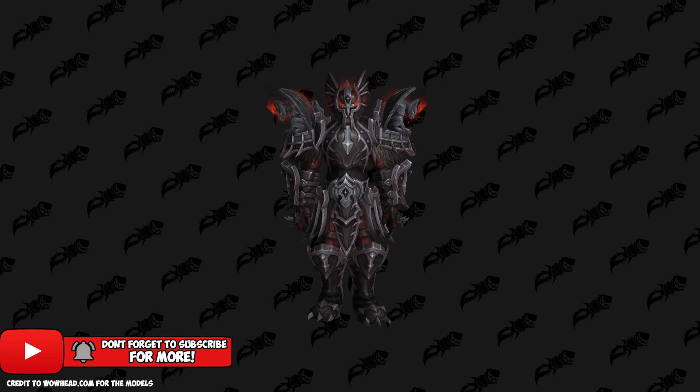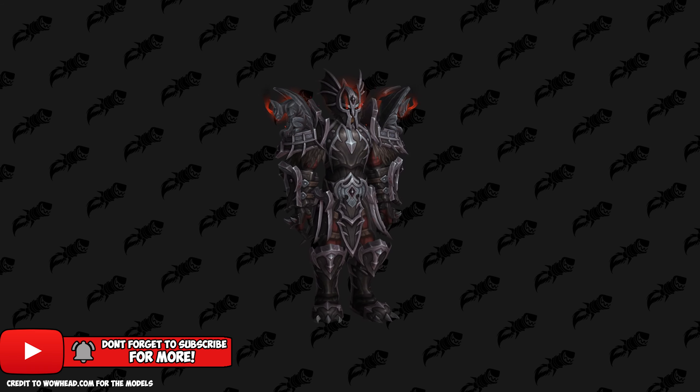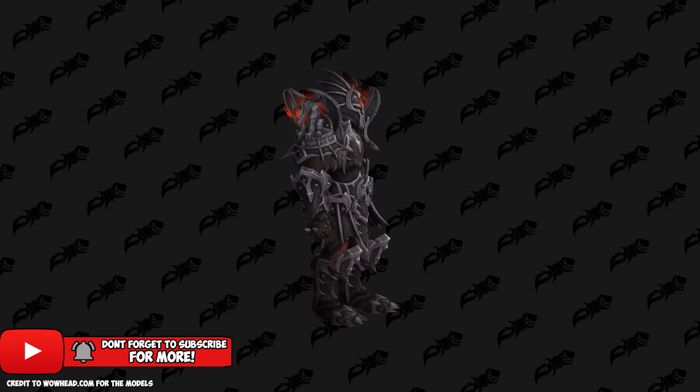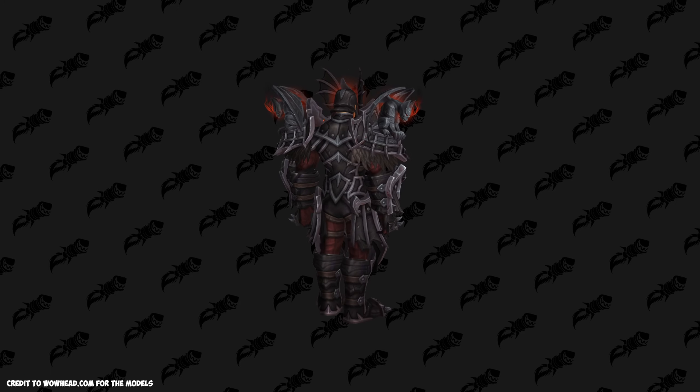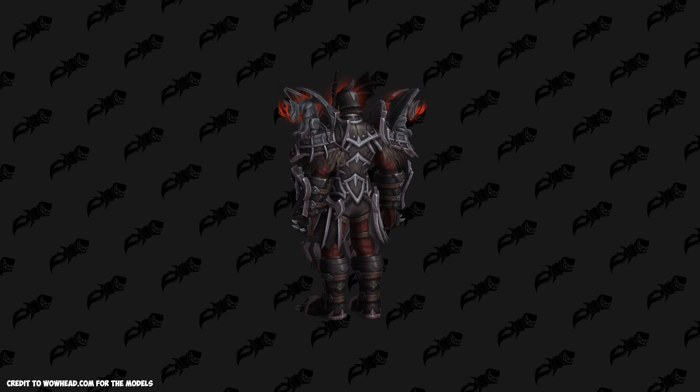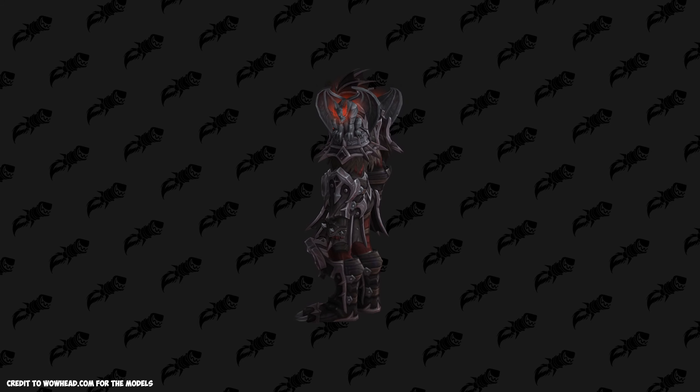The last covenant we need to cover is the Venthyr. The set on screen is the Venthyr Campaign Ebony set, and as you've probably guessed, you will be unlocking this entire set through the Venthyr storyline by completing the chapters.